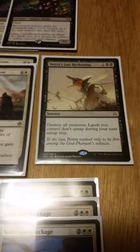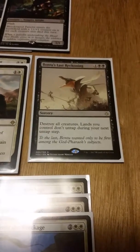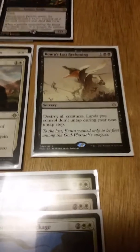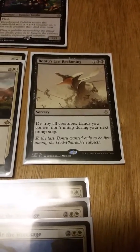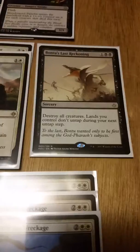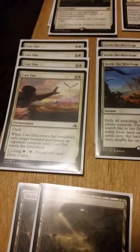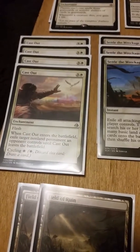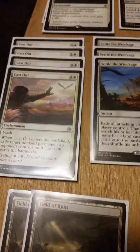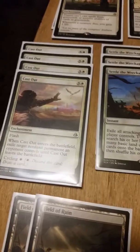For dealing with aggro and mono-red type decks, we have one Bontu's Last Reckoning — destroy all creatures, lands don't untap during your next untap step. That does hurt, honestly, but if we can drop it on turn four and go right into a Call to the Feast, we could easily make a comeback. From there we have four copies of Cast Out — one white three colorless enchantment with flash; when it enters exile, target non-land permanent an opponent controls until Cast Out leaves play. You can also cycle it to draw a card.